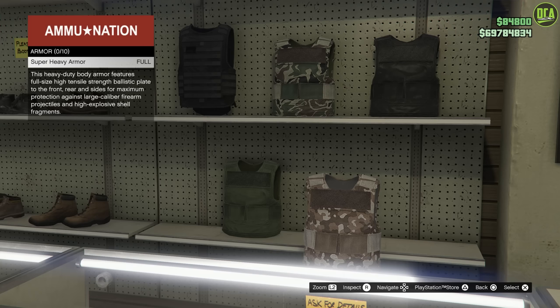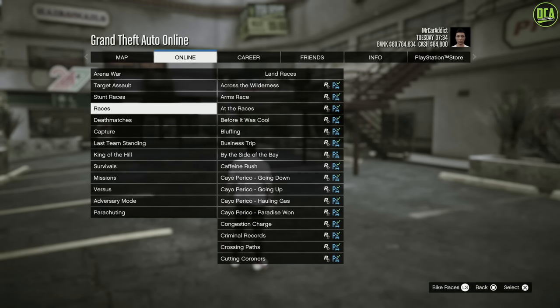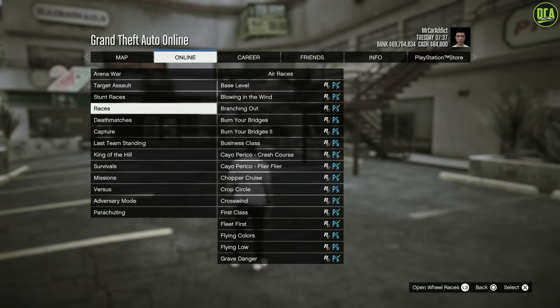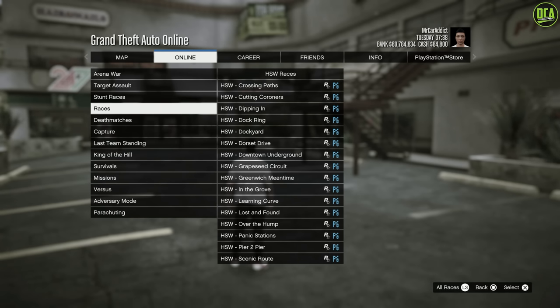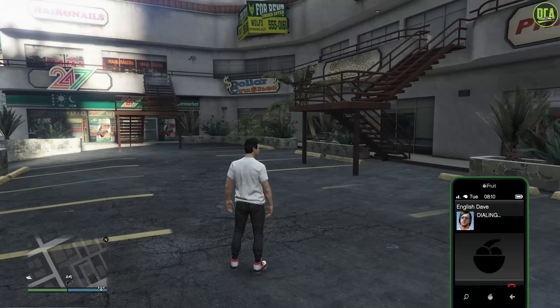The level requirement for body armor types and daily objectives has also been removed. A filter has been added in the races category which allows you to display each race by race type to make them a lot easier to find. The race menu is just ridiculous by now, so this makes it a lot easier to find the one you want. English Dave and Tom Connors can no longer call you while you're free-falling or parachuting — I can't tell you how many times I've gone to open my parachute close to the ground and gotten a phone call from English Dave instead.